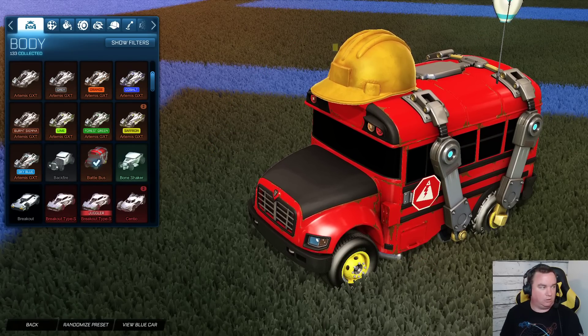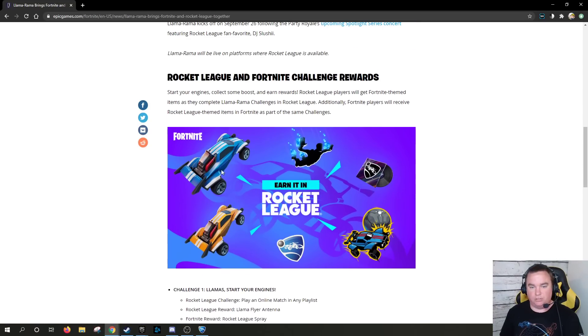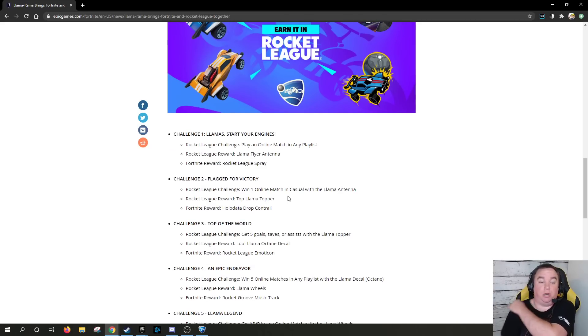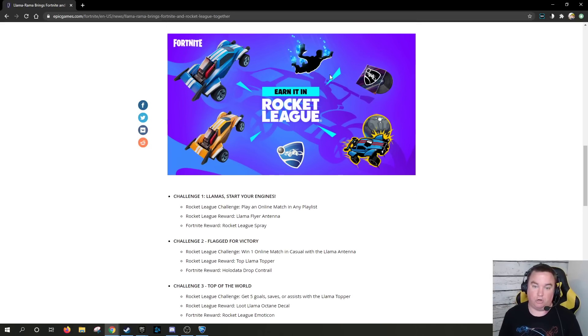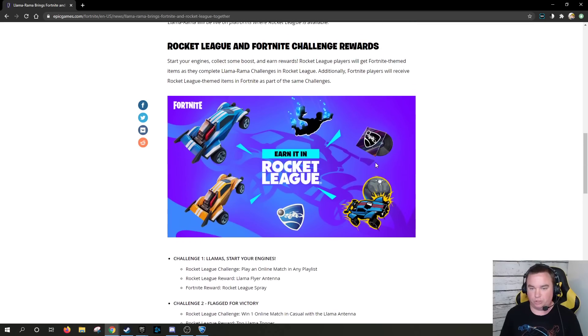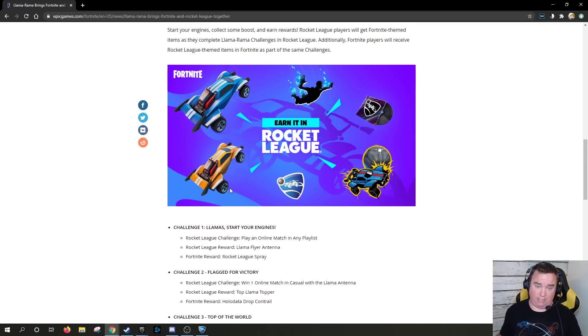The items you will get in Fortnite are Rocket League themed. These are the items you get in Fortnite for doing Rocket League challenges. In Fortnite, you don't have to claim the items — you'll just have them. There are two backblings, two Octanes, a dive trail, a holodata drop, a soundtrack, a spray or sticker, and an emoticon. For challenge one, you get the Rocket League spray. Challenge two gets you the Holodata Drop contrail. Challenge three gets you the Rocket League emoticon. Challenge four gets you the Rocket Groove music track. And for challenge five, where you get the Battle Bus, you get both backblings — the Octane in blue and the Octane in orange.